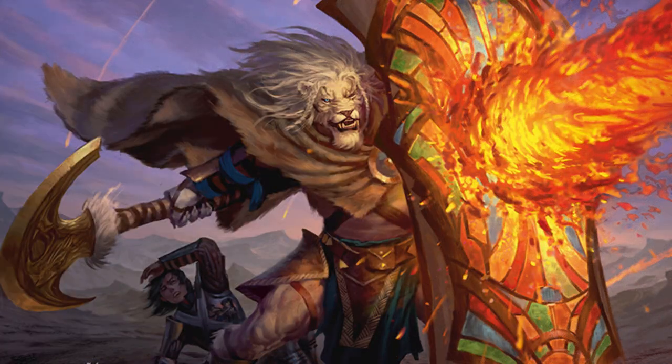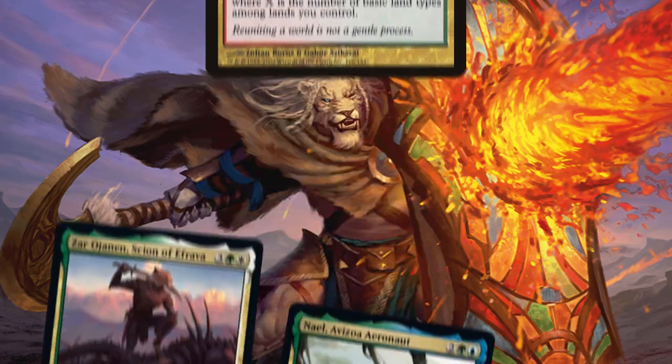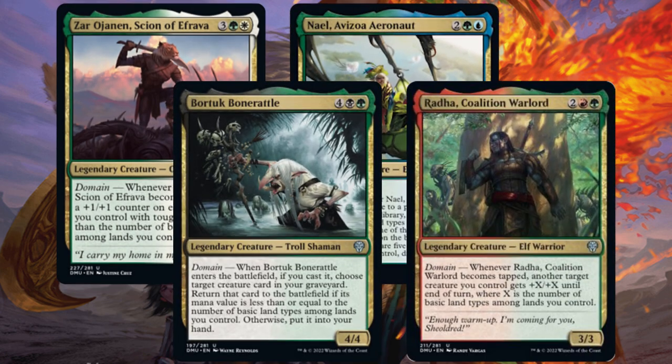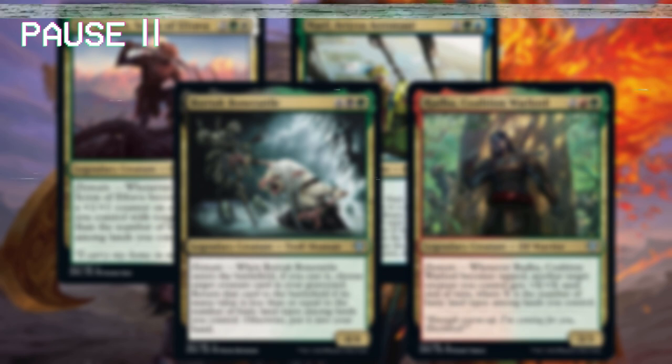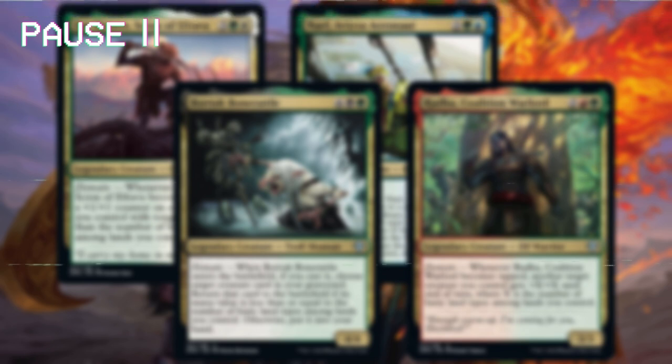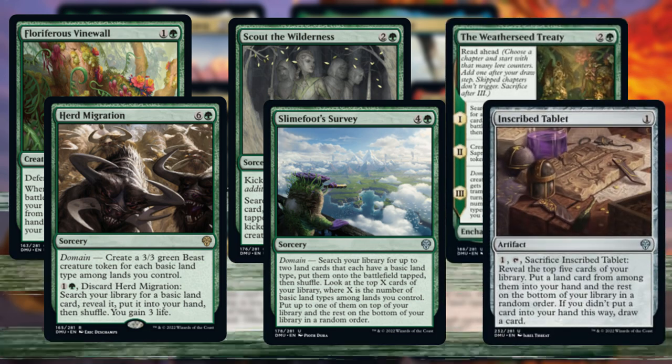Domain is back in standard for the first time since Conflux, and it has a massive range, featuring prominently in every green archetype. Because Domain is so ubiquitous, I want to take an intermission to talk about cards that will be good in any Domain deck — which is almost any green deck — so I don't have to mention them in every single green archetype later on. First, any card that helps you find more basic land types is going to power up your spells and therefore be useful.